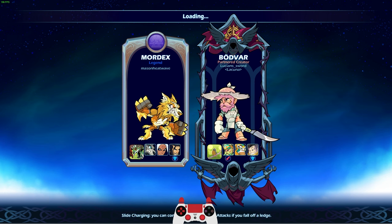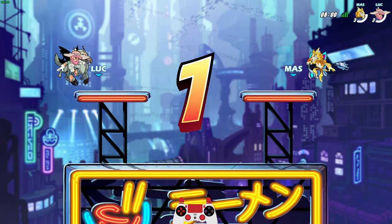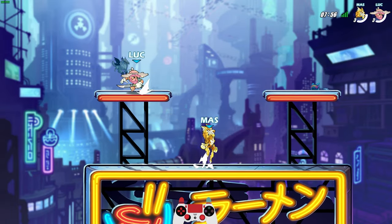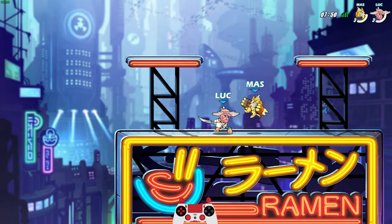Our first match, we're going against Mason Heatwave. He's got Mordex, Val, and Koji. We got Bodvar, Tezka, and Jeyon. Now, if it's looking like I'm just going to dominate, I'll probably KO myself just so you guys can see all the skins being used. I don't really care about the win-losses too much, but that being said, we do want to get that win.